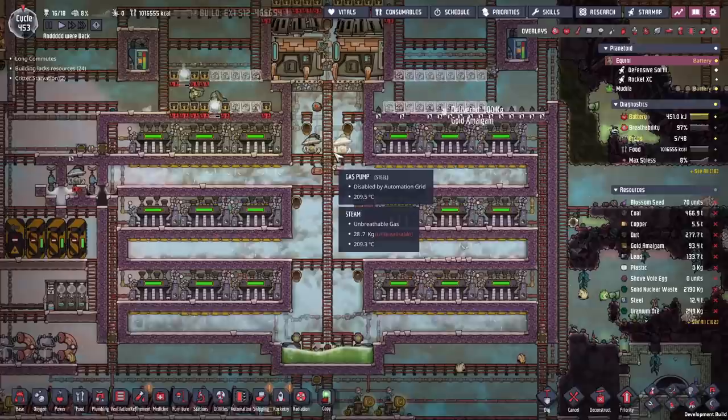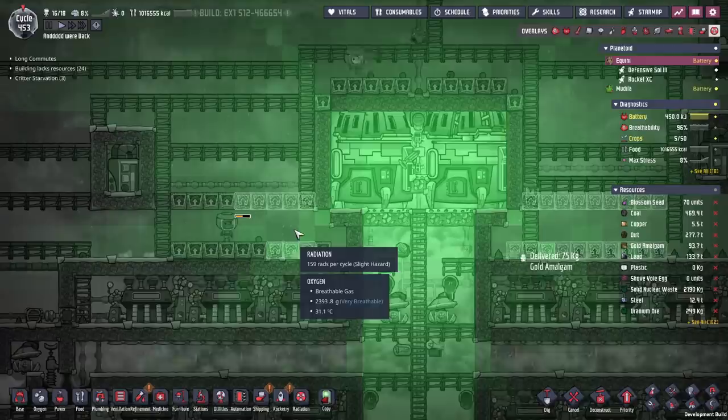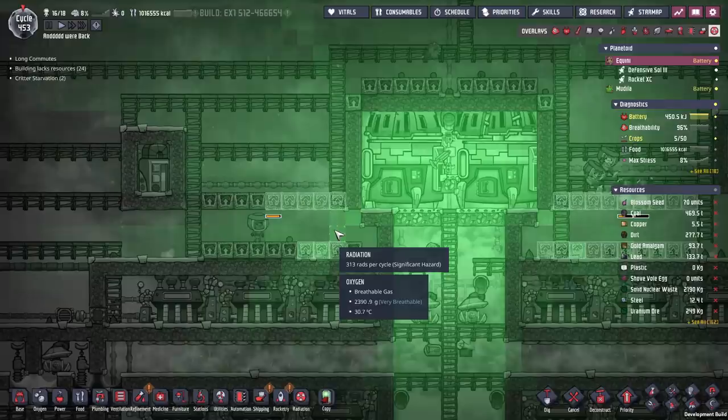We're back with some more Oxygen Not Included and today we're going to mutate some plants. The peculiar plants update means if you grow plants in range of radiation, when you harvest them and they drop a seed, only that dropped seed has a chance to be mutated depending on how much radiation it's been exposed to. That's 313 rads - beautiful.